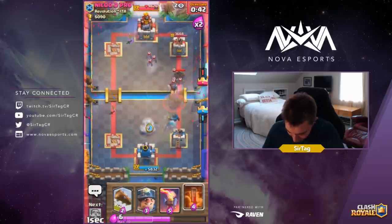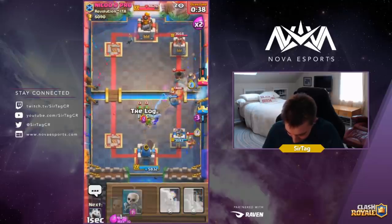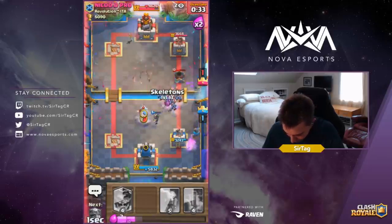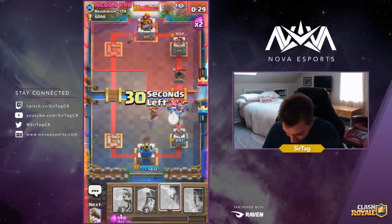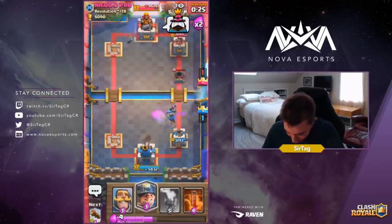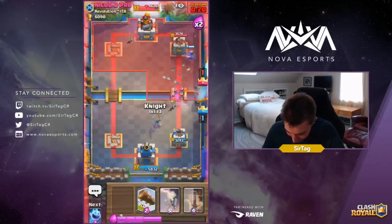I'm gonna drop an Electro Wizard and try to build up some type of counter push. As long as I don't get too aggressive, I should be able to win this or draw it, which is a win in my book. This is a very difficult matchup after seeing that he has Rocket. He's got two win conditions: Mortar, Miner, and then Rocket. He should be able to out-damage me, so I'm fine drawing a matchup like this.